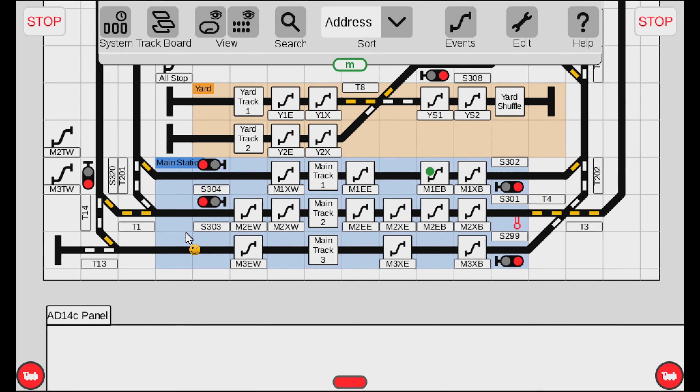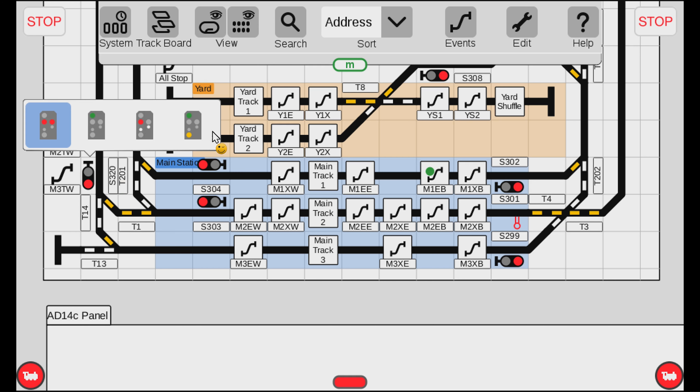Making an event for signal S304 wasn't too bad because it's actually a two-state signal - when you click on it, it can turn green and it can only turn to that one state. However, what about signal S320? If I click on that one, it actually has multiple states. That means I need to make an event for each of the other possible states it can go into.